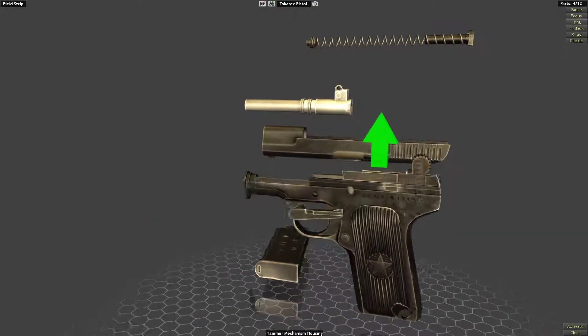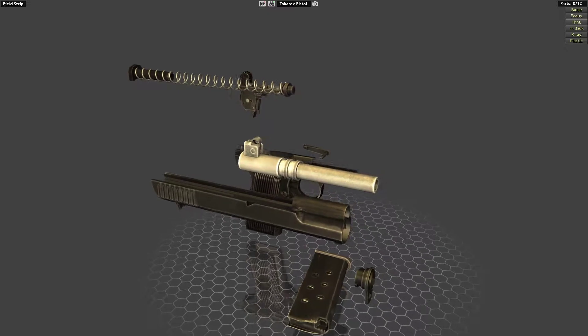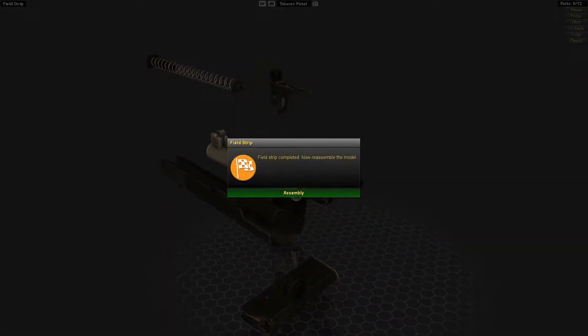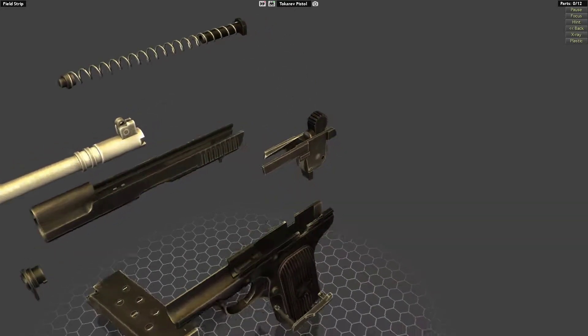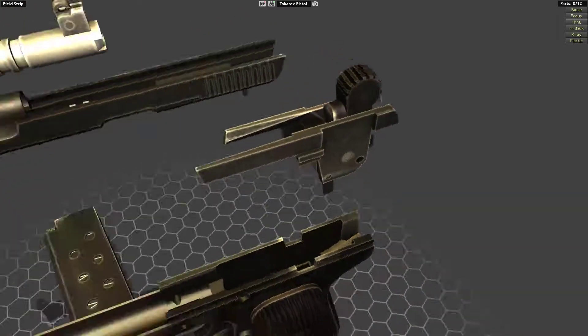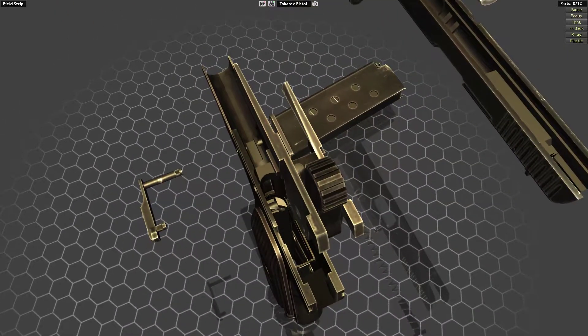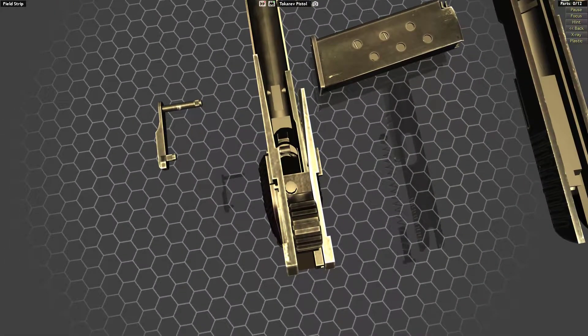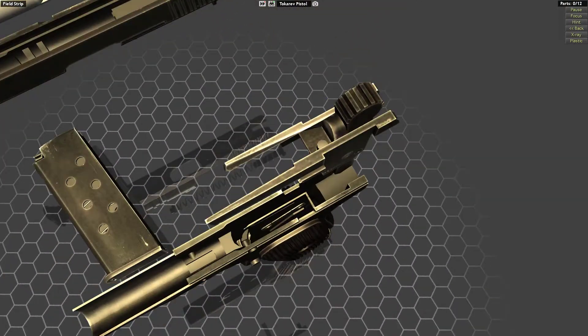Now we can focus on the lower - the whole trigger group or hammer group comes out in one piece. That's different from a 1911, and it's definitely an improvement from a military standpoint. If something breaks in here you can just replace the whole thing, you don't have to fiddle with it.